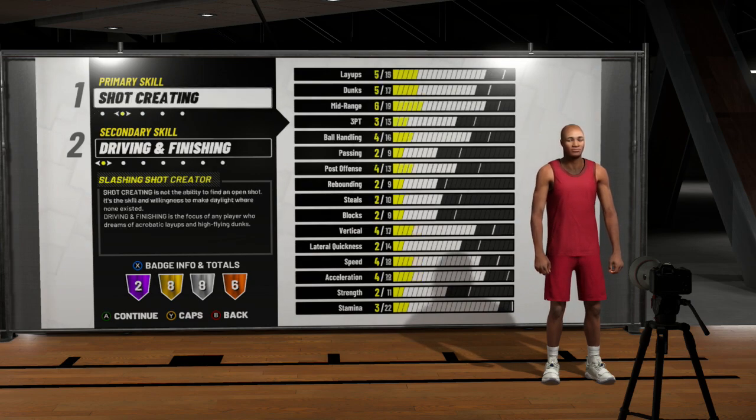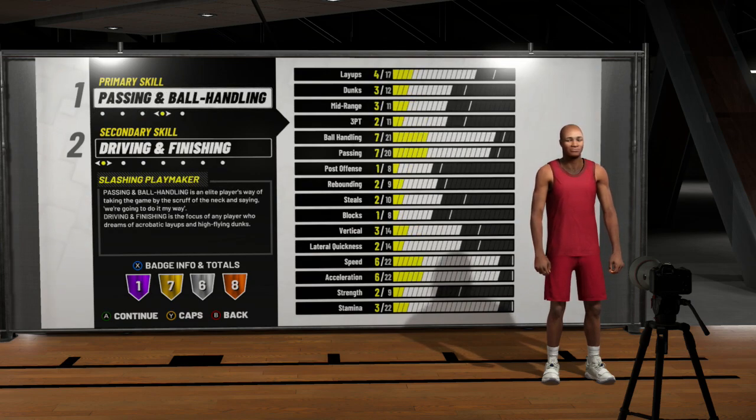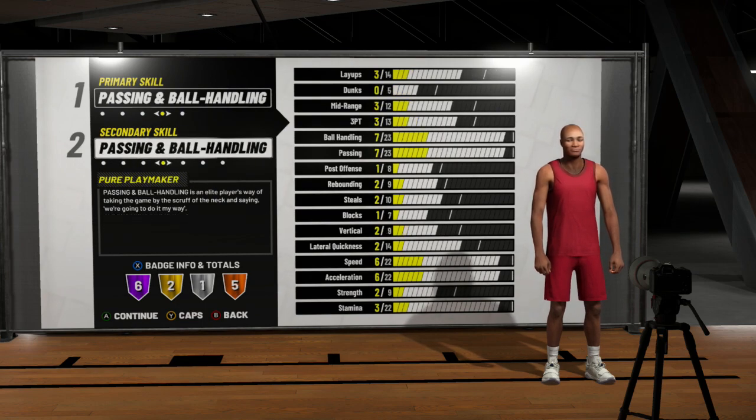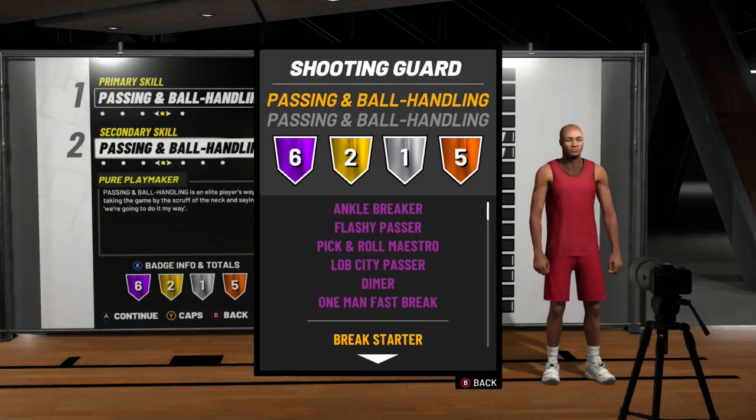I made a guard build. My primary went passing and ball handling, my secondary went passing and ball handling — so I went pure playmaker. And I went shooting guard. Let me tell you why.